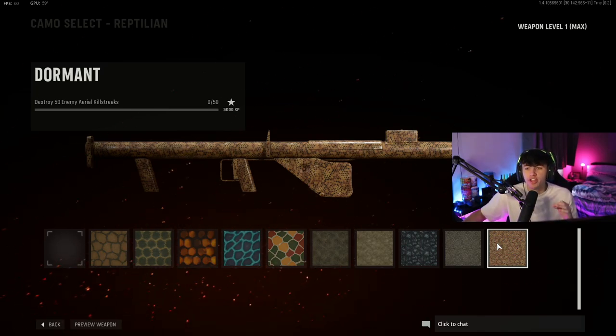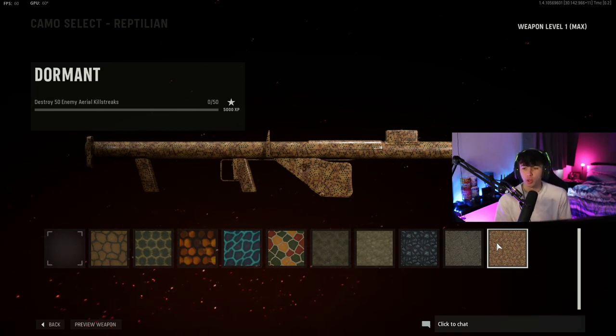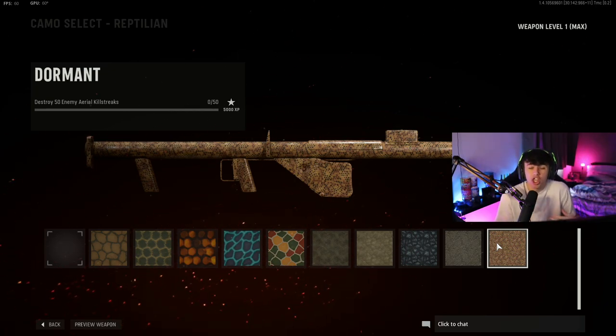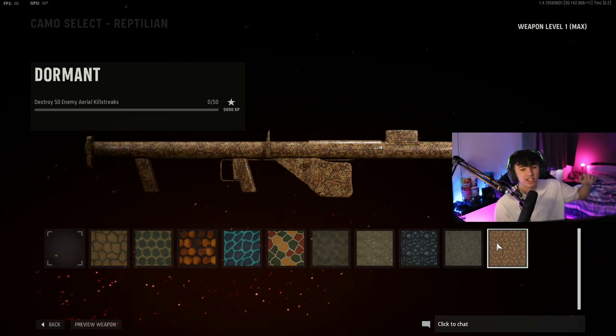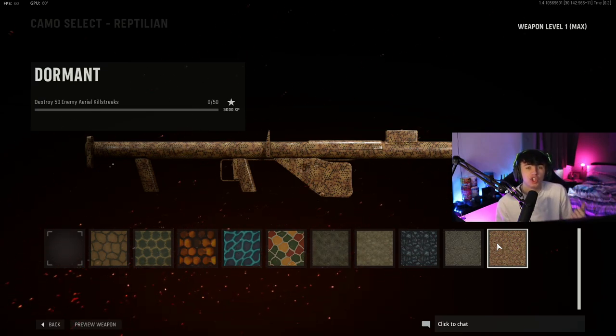For the Reptilian camo, you need to destroy 50 enemy aerial killstreaks. At first I thought this was nearly impossible because I couldn't tell the difference between enemy UAVs and the planes just flying around above the map. Engineer is massive here because it highlights enemy UAVs and counter UAVs bright red, making it super easy to identify your targets. I uploaded a separate video on exactly how to destroy UAVs very easily — I'll leave that in the info card top right.